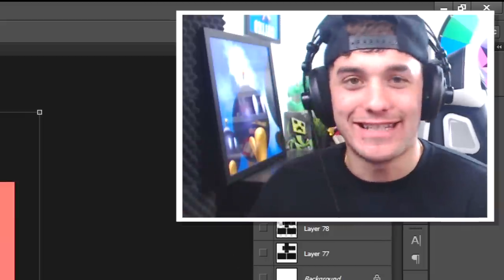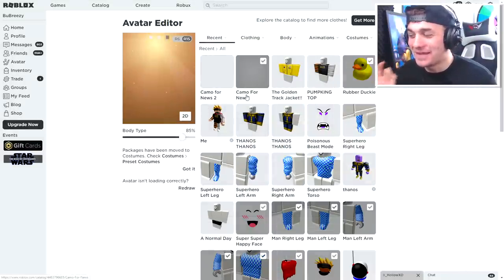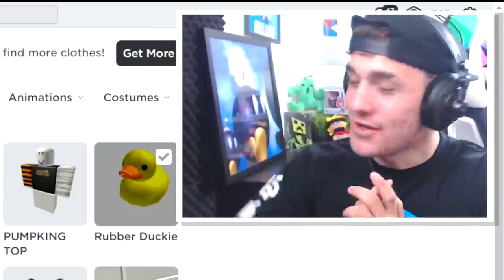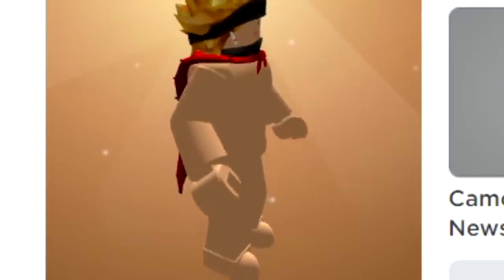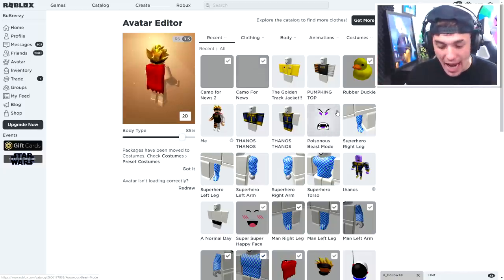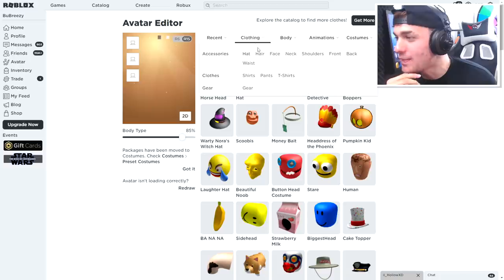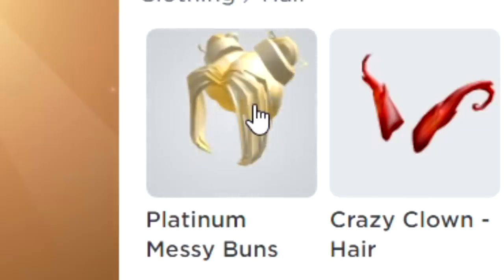Just like that, we've made our t-shirt! Now all you're gonna do is equip the camo for News' pants and the camo t-shirt — I've named them for a specific reason, you'll see why. Once I've equipped them my avatar will be naked. Okay, that's not supposed to happen. I just gotta remove everything else and I should be okay.